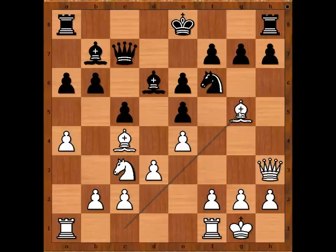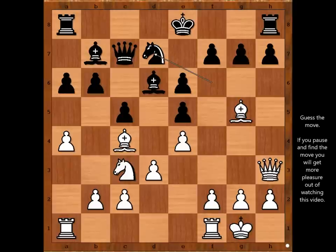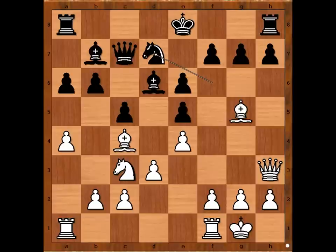Queen to c7. Bishop to g5, threatening bishop takes knight. Black to move — how would you continue? Bishop to e7 would be the best move. But knight to d7 was played, removing the target. This move has a downside though. White to move — what would you do? Please pause the video and find the best move for white.